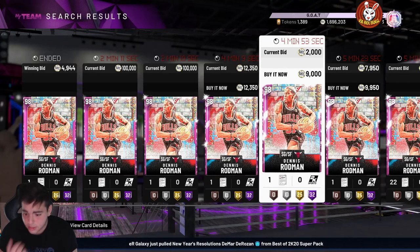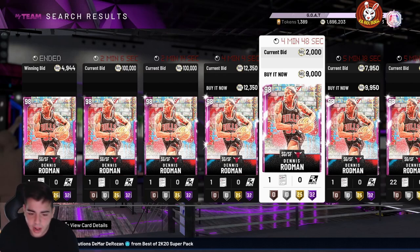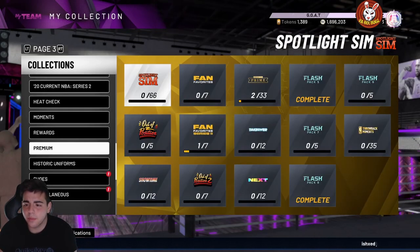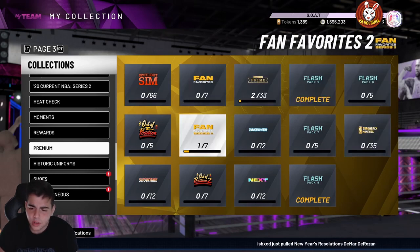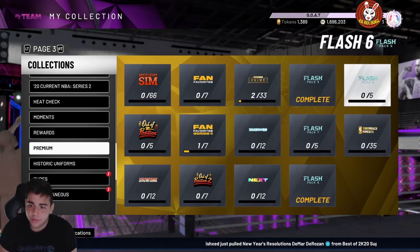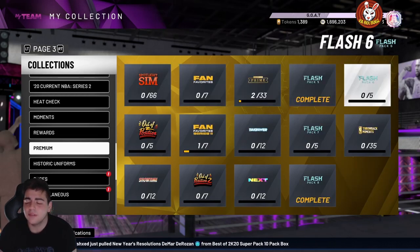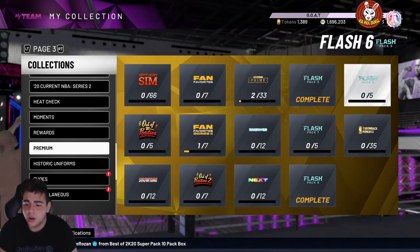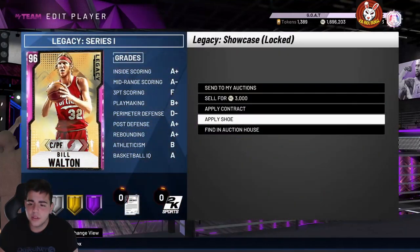These methods work — I just did it myself. We're gonna talk about MT and tokens together. Starting off with this banger: we just got Legacy Bill Walton for 28,000 MT on my video, and he ended up selling for 200,000 MT. I don't know who would ever put up Bill Walton for that cheap, but that was the biggest W in a very long time.